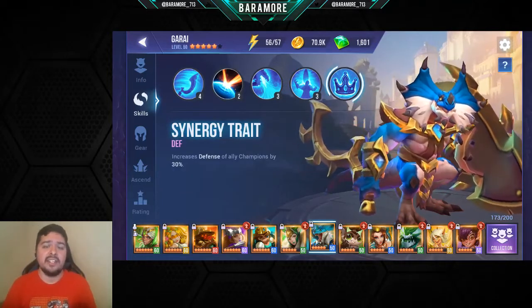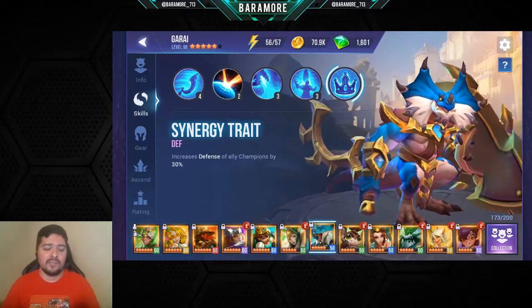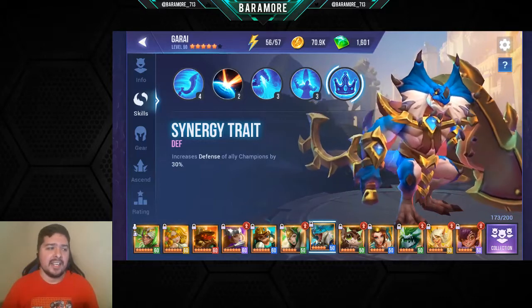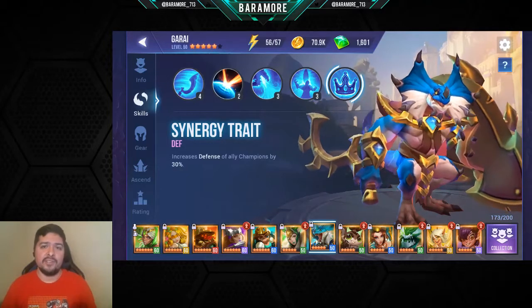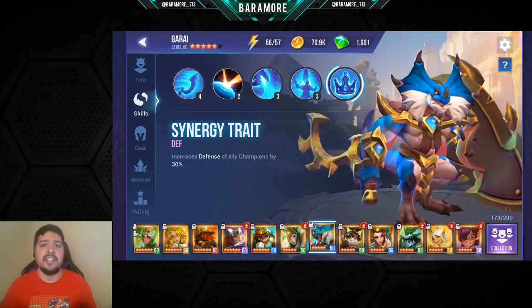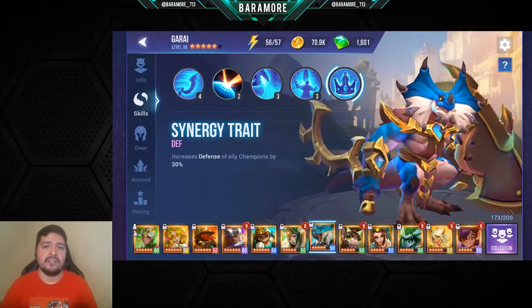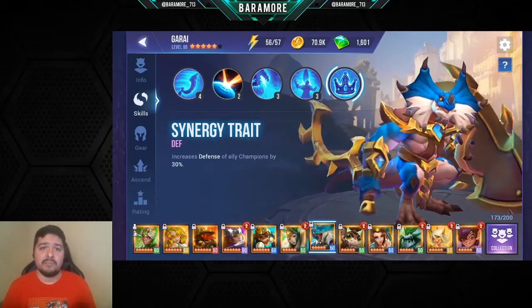His Sergey trait gives a 30% defense boost to all your units. If you're doing Elder Dragon and don't have 700 defense on your allies, Garai can give you more survivability — less one-shots and better overall survival. Widow doesn't really benefit because she penetrates through defense, so his leader skill is kind of void there, but he is a water type, making him exceptional for Steel Widow 10.